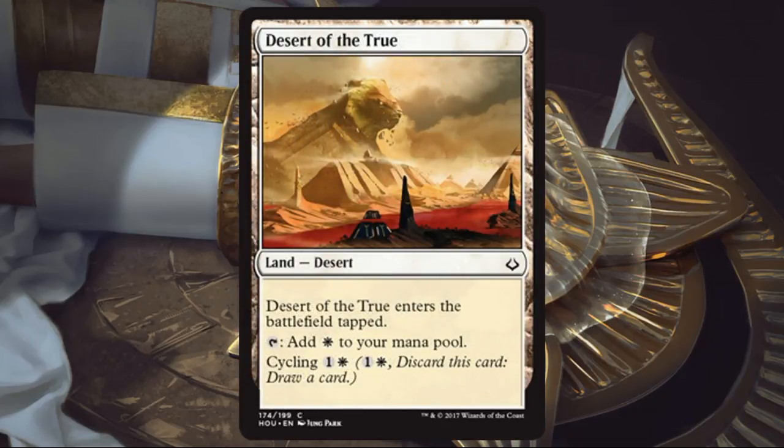Let's look at a couple of the non-basic lands. Desert of the True — a desert that gives you white mana, but it comes into play tapped. The benefit is you can cycle it away for a white and one. I'm probably playing this only if I'm all in on the desert sub-theme. If I have a lot of cards that interact with deserts, this is kind of nice — I can cycle it into my graveyard or play it on the battlefield. It also gives you white mana so it doesn't mess up your color requirements. Something you can probably pick up late in a pack.